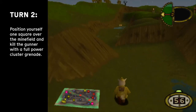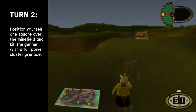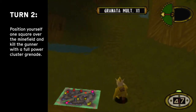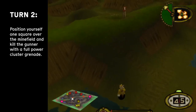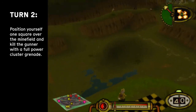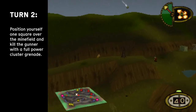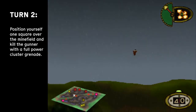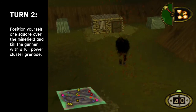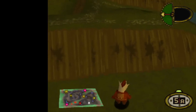Most importantly, the second guy will not immediately target you, because that's another very important thing about the fastest way to do this. But let's get back to turn number two, where our second sapper will take the first cluster bomb. As you can see, I'm doing it in the Italian version. You're gonna find this exact spot right here — one step close to the minefield — and then you're going to throw a full power cluster grenade to the gunner, which should be enough to kill him.